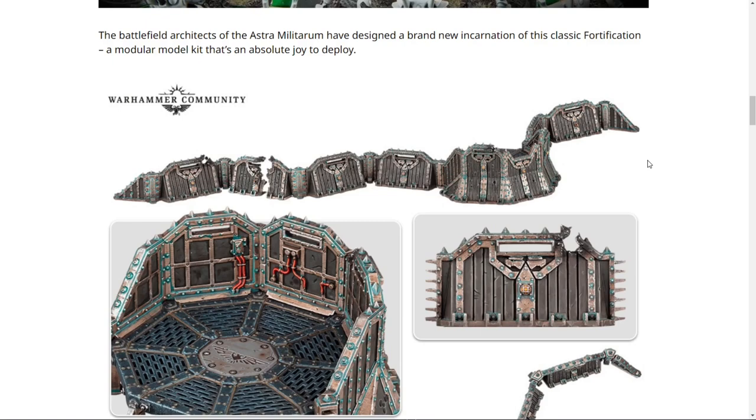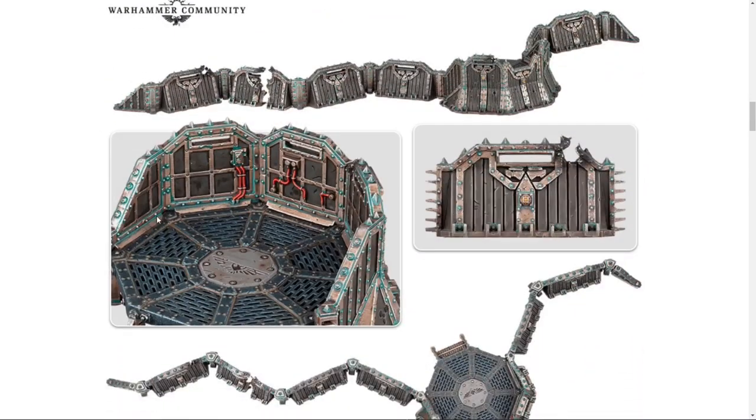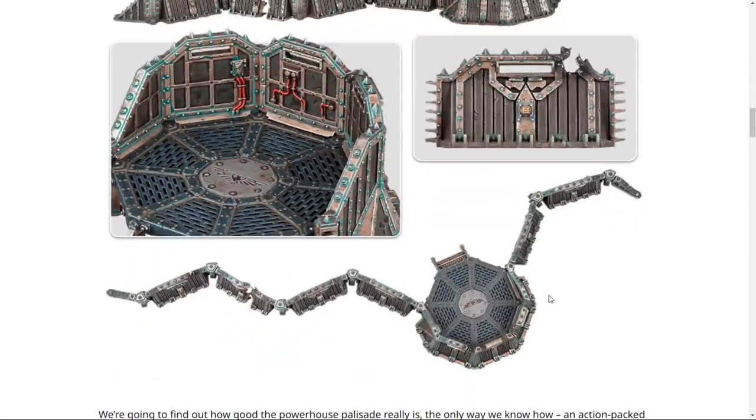The battlefield architects of the Astro Militarum have designed a brand new incarnation of the classic fortification — a modular model kit that's an absolute joy to deploy. We have a couple of damaged pieces and one larger central command station. It's sort of a combination of the old trenches and the old bunkers, somewhere in between. I do like it — it's much better than the old Aegis Defense Line, and not quite as encumbering as the Wall of Martyrs trench system.